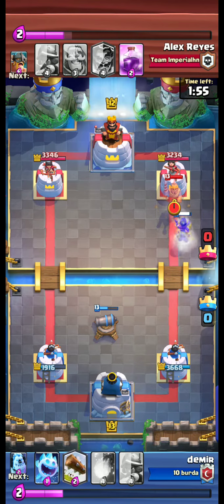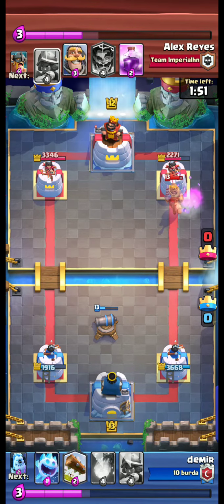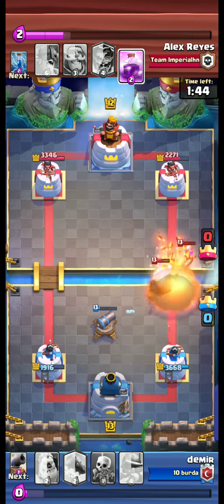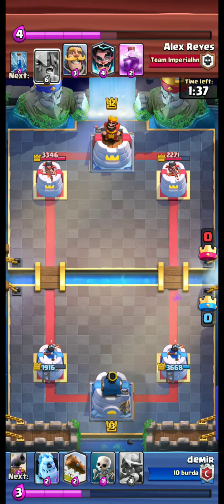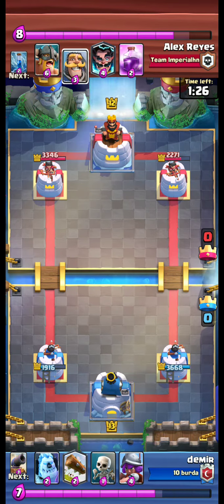I should have used them to pull the E-Barbs towards the Musketeer, but no problem. We send our Ram Rider and it hits the tower, but is destroyed by the Prince. We use our Fireball and stop the opponent's attack.